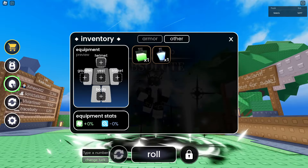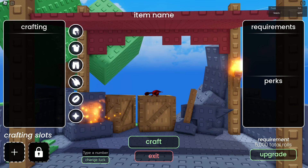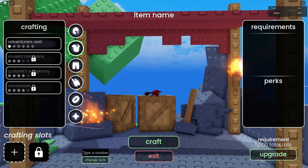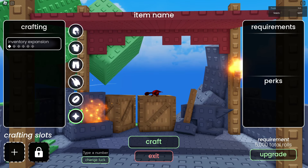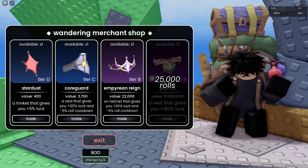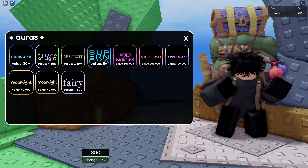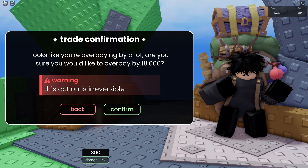So as you can see, you can equip up to 5 items on yourself. These items will help you increase your luck or decrease your roll cooldown. You can either get them from crafting or you can get them from the trader. Since I'm in a testing server, I'm not going to waste my time crafting — I'm just going to get it from the trader instead.